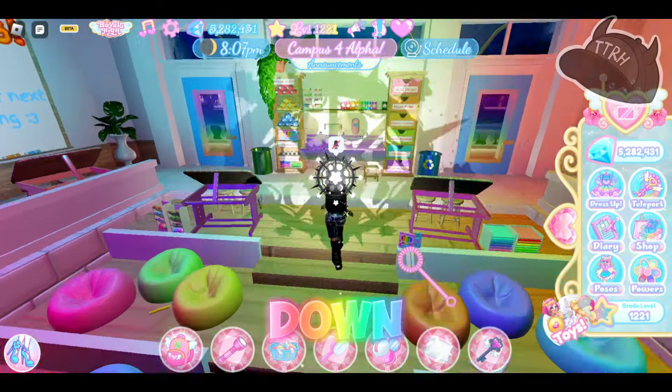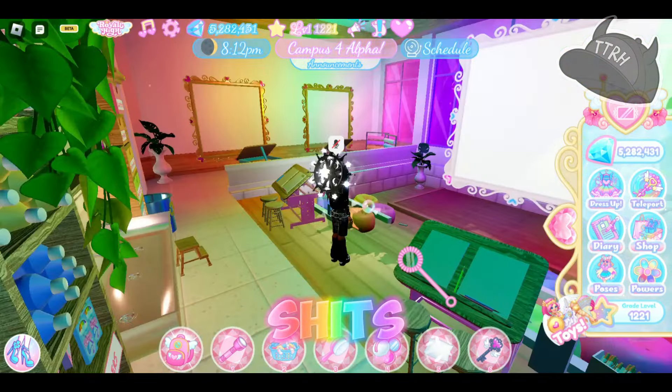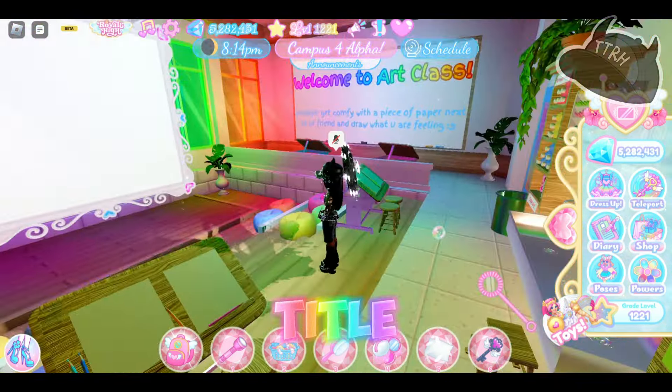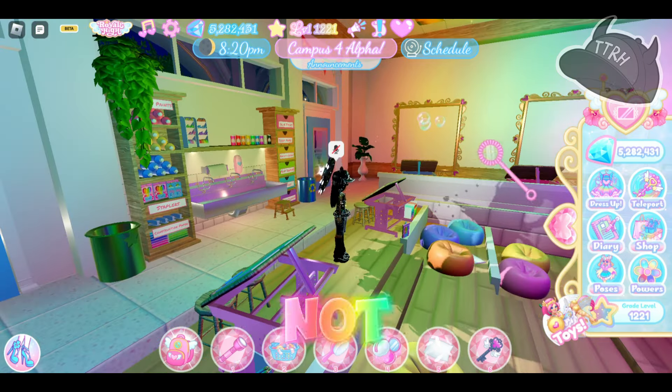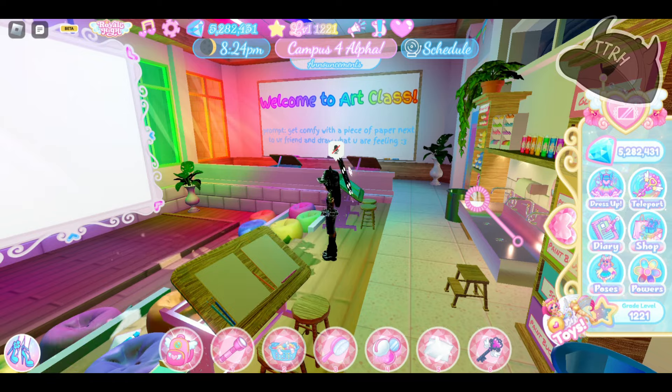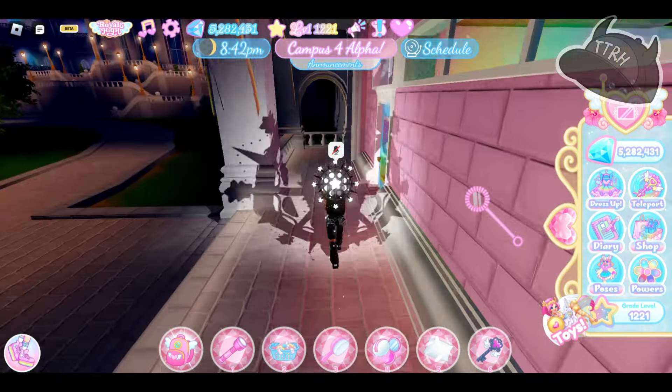It's going to have its own art class and it's sized down significantly from Campus 3. A lot of things like the tidal glow stuff and the frames aren't here yet — maybe they will be in a later build, but this room is cute.